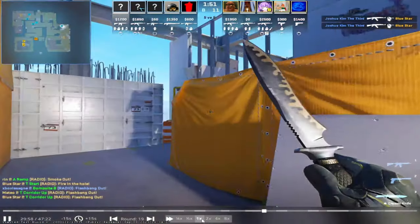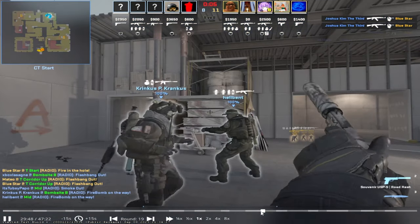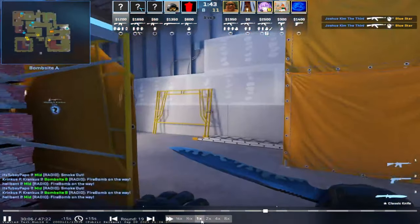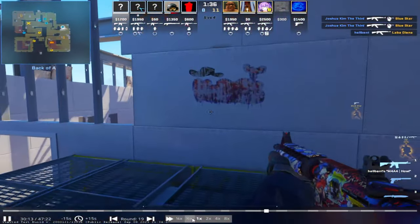Not much you could do here. Did you have the best spawn? No, you have kind of a shit spawn. You're going through heaven — you never want to go through heaven, by the way. This is a bad angle. You don't wanna be in that early. The reason you don't want to be there is you don't hear steps. Yeah, they're not gonna be there that quick. I didn't think about not being able to hear.